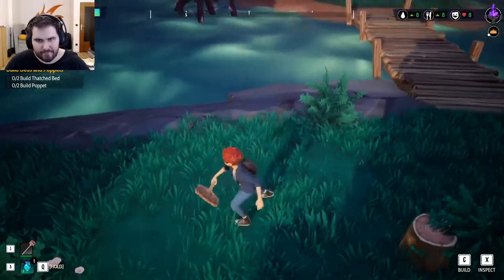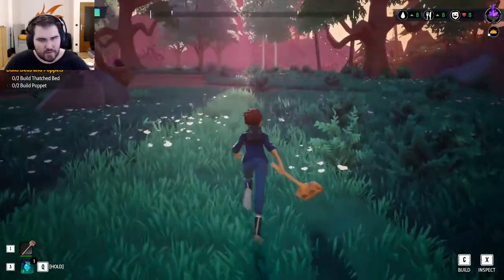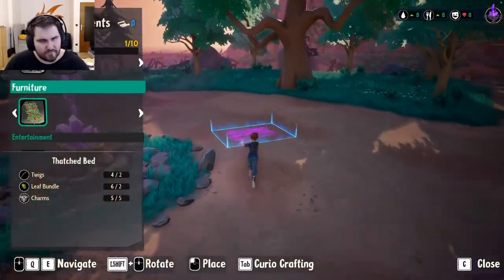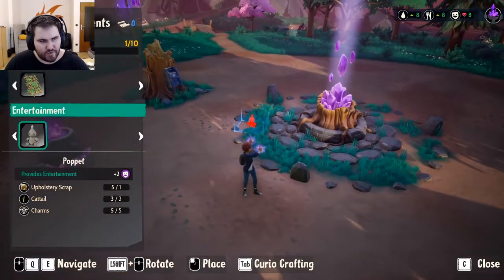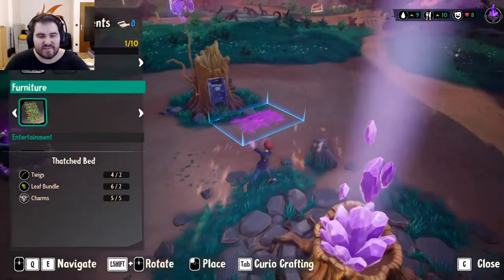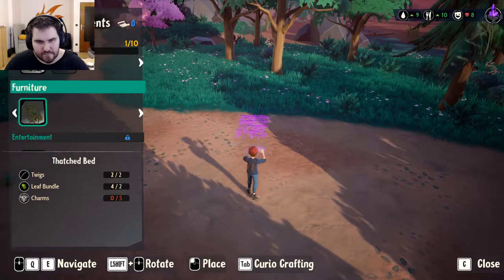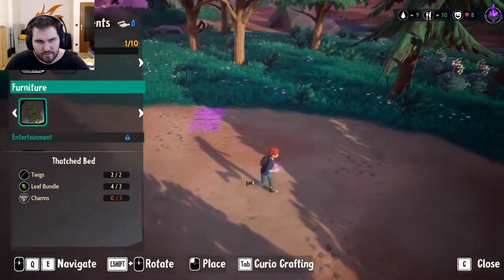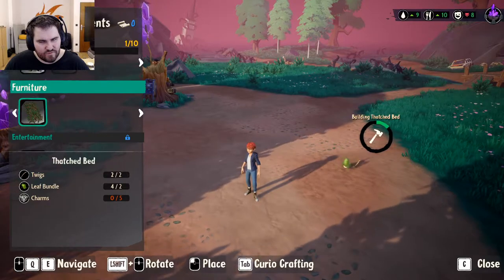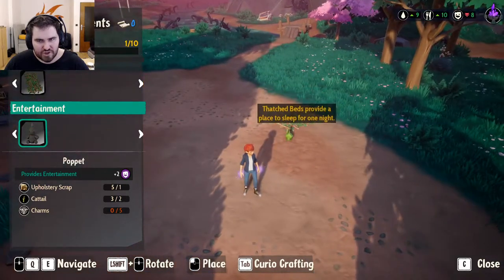Oh, it's a trap — well, for them actually, not for me. Let me see if we can build some... that's furniture. Wait, those are beds — like the early beds. We need five more charms. How do we get charms?